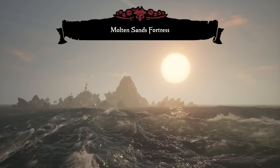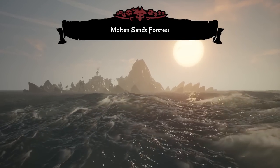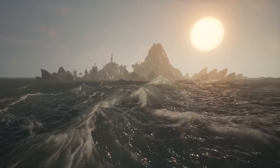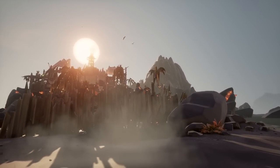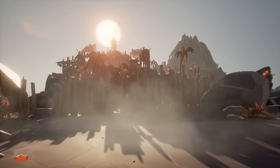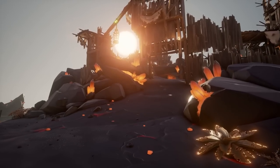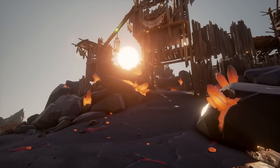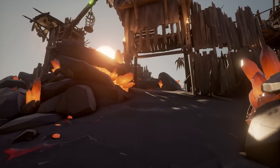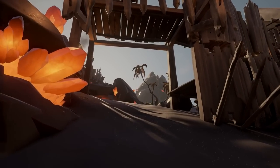Molten Sands Fortress is one of the most underutilized fortresses in the entirety of Sea of Thieves. It is one of the most incredible fortresses out there, and they released it with the Devil's Roar. This fort is incredible. If you've never been there, never done it, never done an activity there, you need to go check it out and just look around. I'm going to show some b-roll so you can see what it looks like.